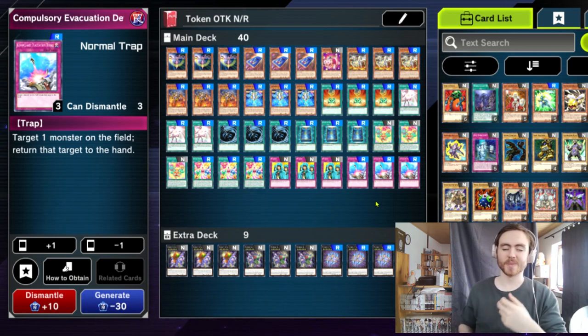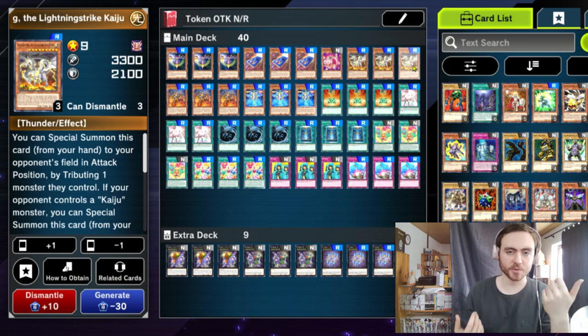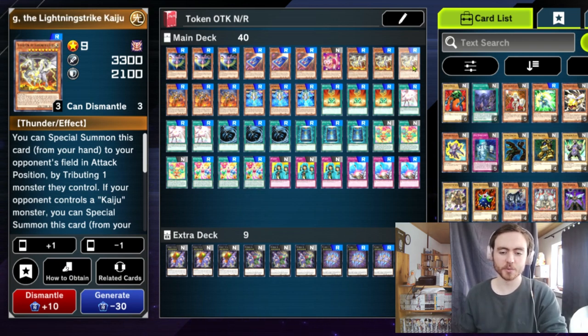We are playing 3 Compulsory Evacuation Device, which is there to bounce a Kaiju back. We can Kaiju one of our opponent's monsters, use Compulse on it, Kaiju another monster, then use Compulse again and Kaiju another monster. So this can make a Kaiju into a really powerful piece of removal.